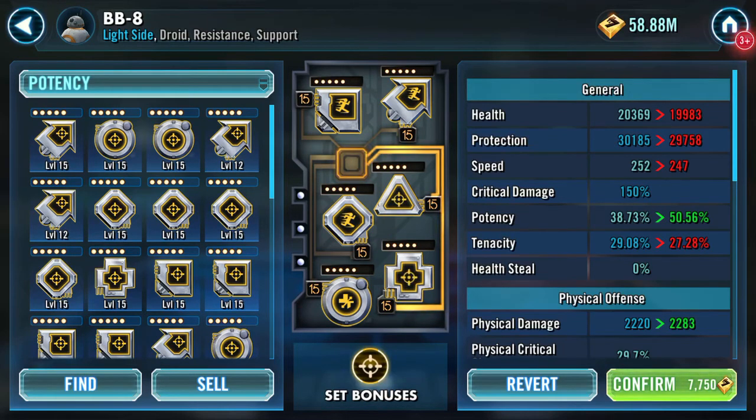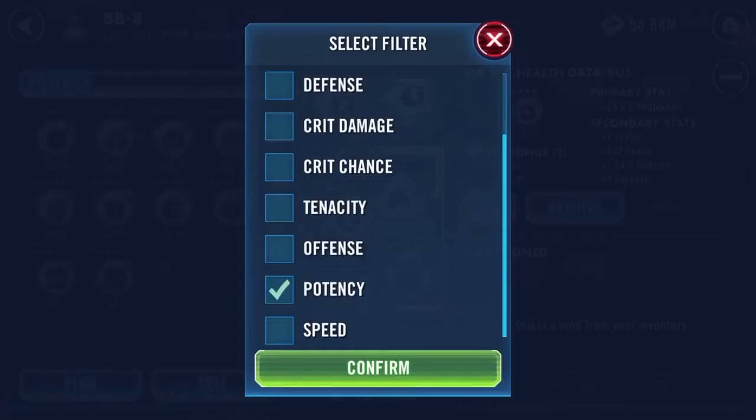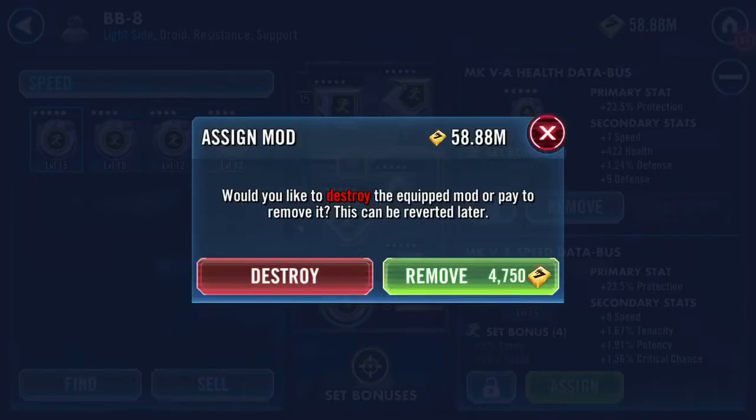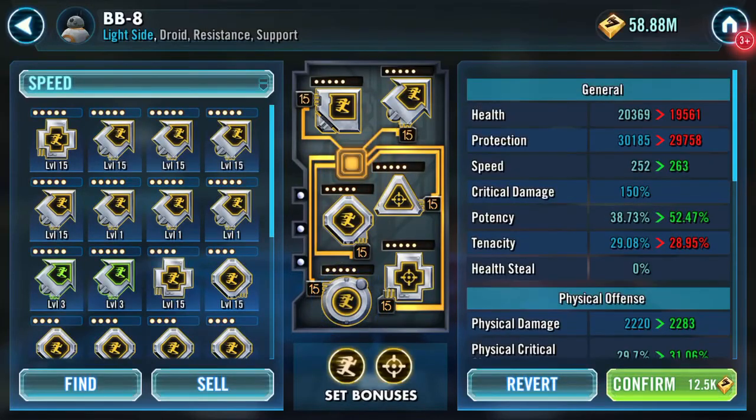At the moment you can see I've got three speed mods, two potency, and one health. I already had a speed mod — here's one I prepared earlier — which again is five-dot with eight speed. So we'll switch that around.